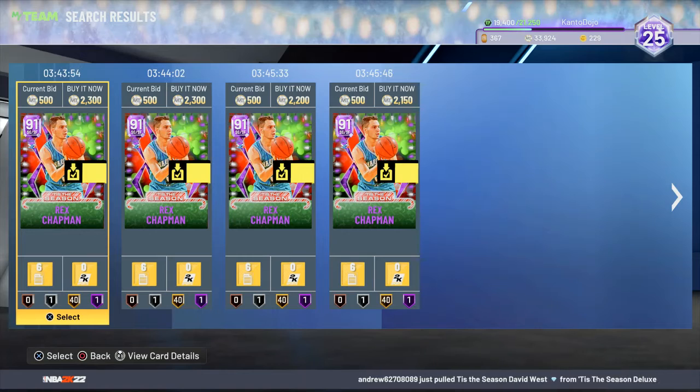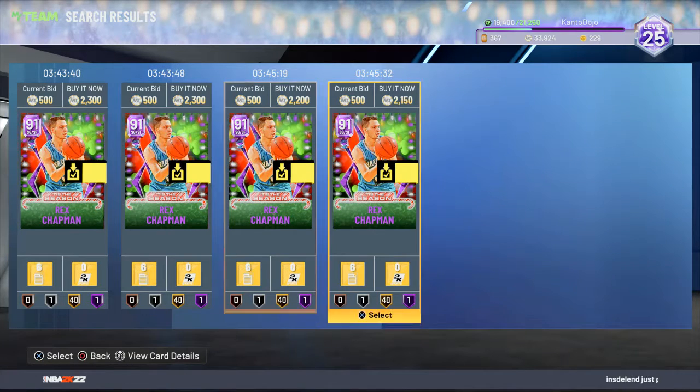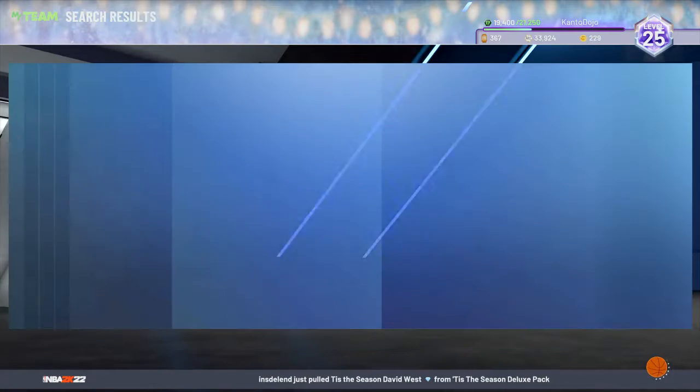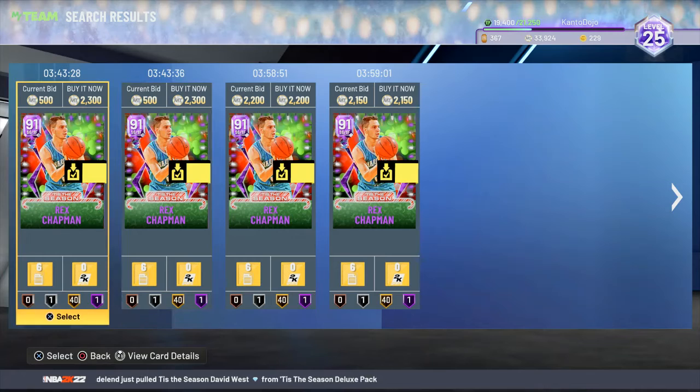Hey, what's up Chad? We're back with another video — this one's gonna be a gameplay with Rex Chapman. You gave me the idea the other day when you told me he was around 2,300. I looked and you can even get him for less right now; if you find the right time you can probably get him for under 2,000, but yeah, that's what he's at right now. I've already got him.